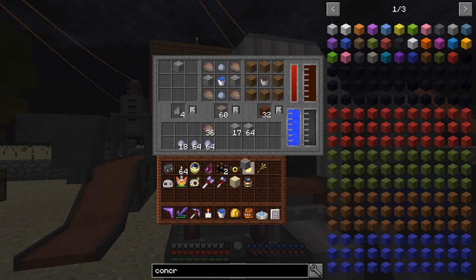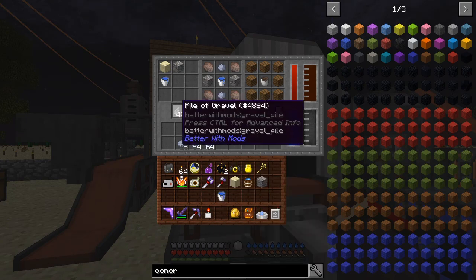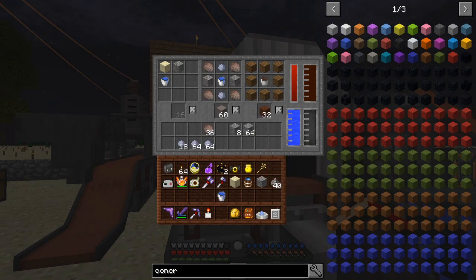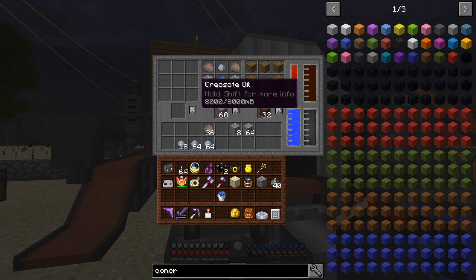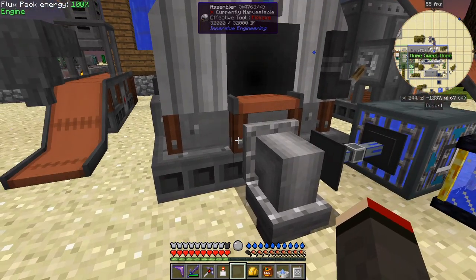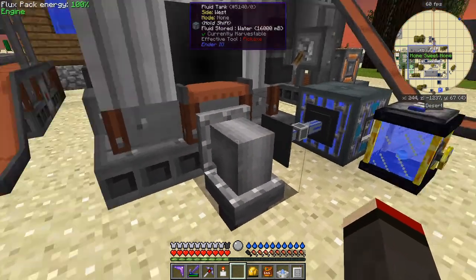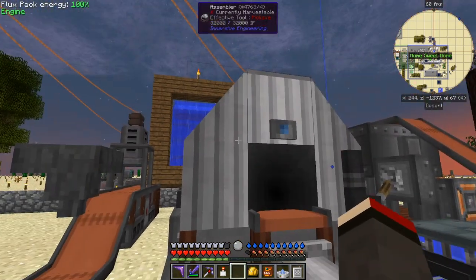Let's try that again. So that recipe doesn't actually work. Never mind. One problem I was trying to figure out was how do I get two fluids into this thing, and the way I've done it is I've got one fluid coming in here which is the input for the fluid, and here I've put a second tank with some water in it feeding into this. So you could connect two or three pipes up here feeding different fluids and then it would work.